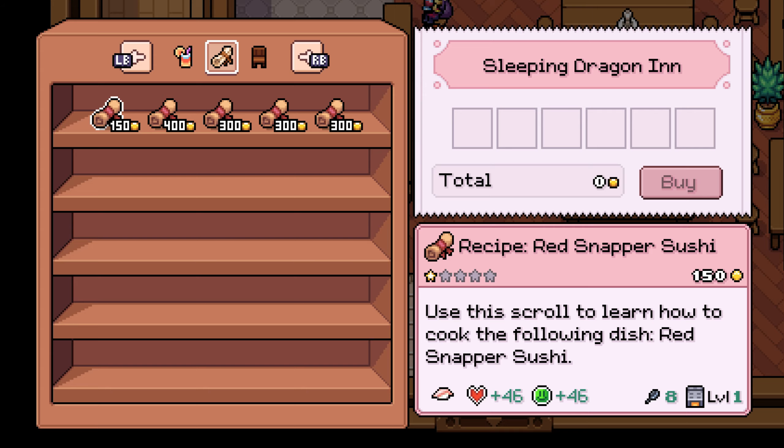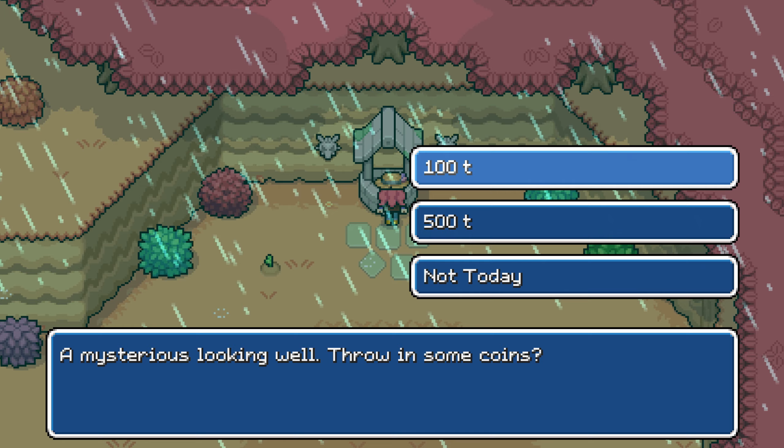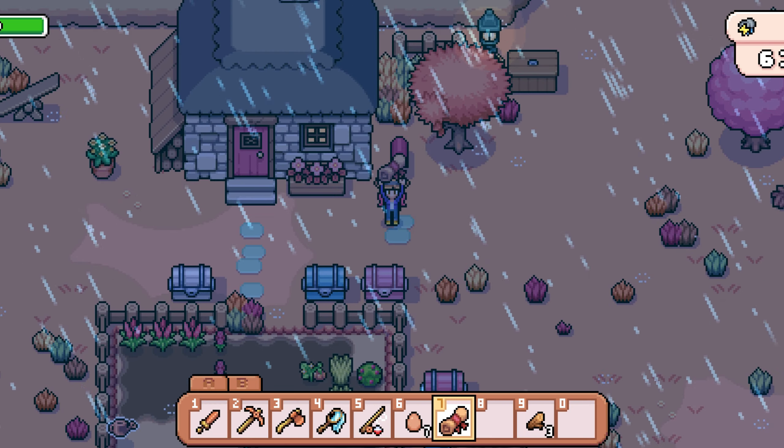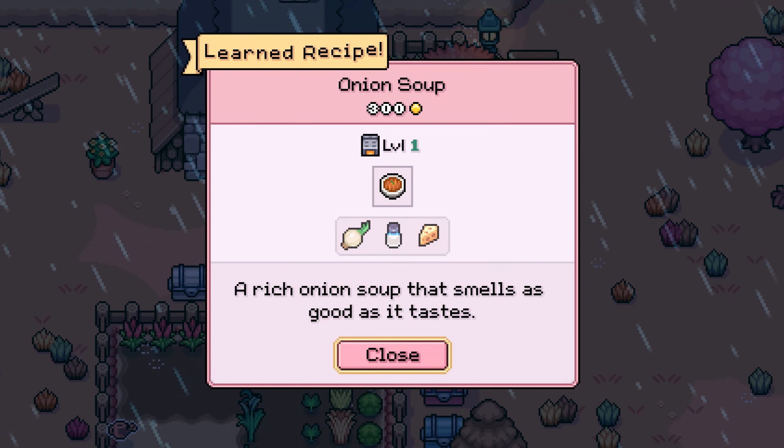Recipes can be purchased from the inn and Saturday market, sometimes found in the wishing well, or you can be gifted them for completing quests or selling new produce items in your shipping bin.